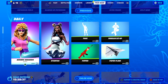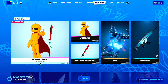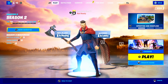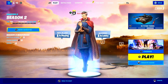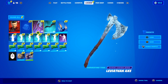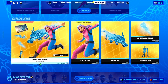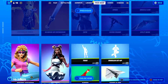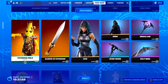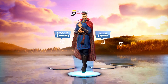That means the Leviathan Axe Pickaxe is going to be returning the exact same time the Kratos skin returns in the Fortnite item shop. The last time this pickaxe was seen was March 19th back in 2021, which is 374 days ago as of right now. Considering it's been over one year, there is a very high chance this pickaxe is going to be returning sometime within the next month here inside of Fortnite. It basically makes no sense why they wouldn't have returned it for over one year, so we should see the Leviathan Axe Pickaxe actually return sometime in the next month here in Fortnite Chapter 3 Season 2.